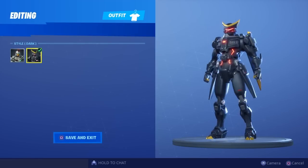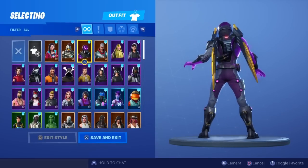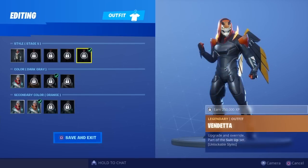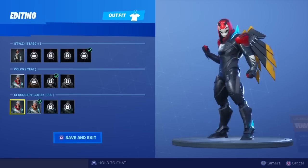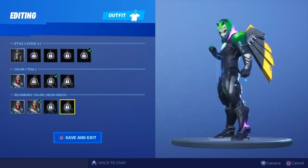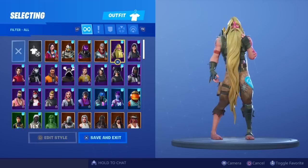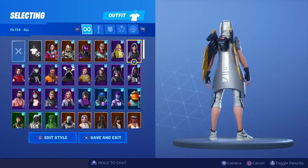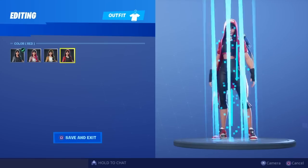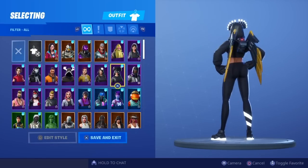Stage one we have the sentinel skin — the dark sentinel, which is definitely the better variation — and then the normal sentinel. We have the tempest vendetta. Let's save it on the dark gray clothing at stage five and go through all the colors: red, orange, neon blue, and neon green — pretty decent.